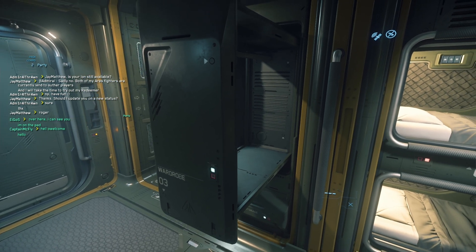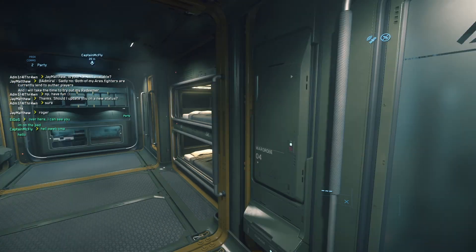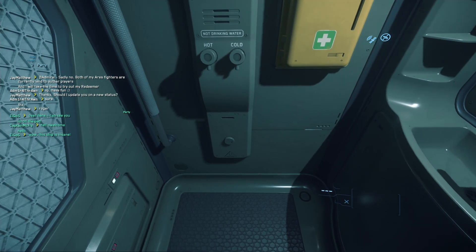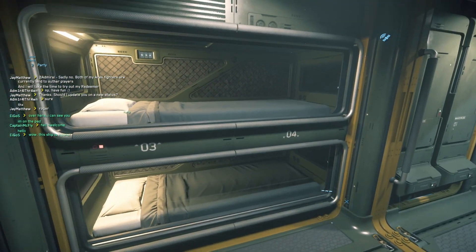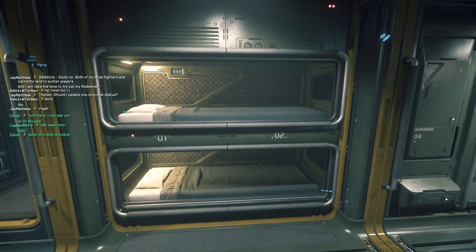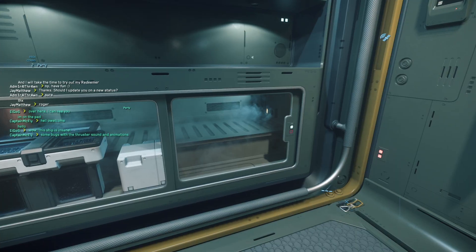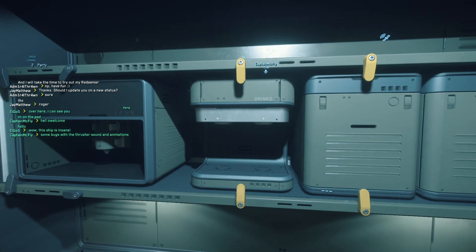You can put stuff inside - probably clothes and maybe suits. Here is the bathroom with a toilet. Here we have the first two bed bunks - one and two on this side, and three and four on the left. We have more wardrobes here and this is definitely the refrigeration unit where you can store food.